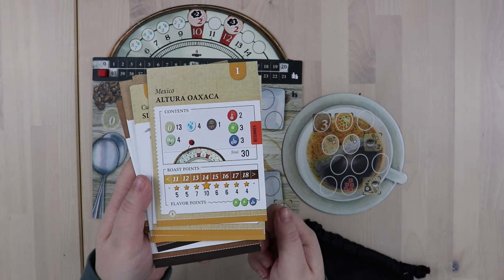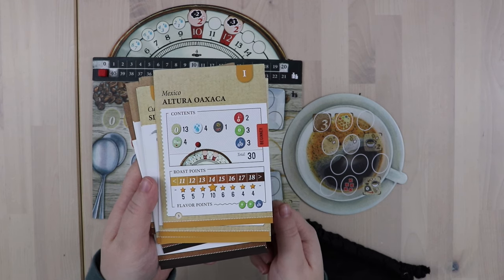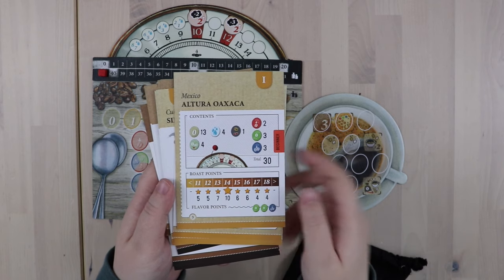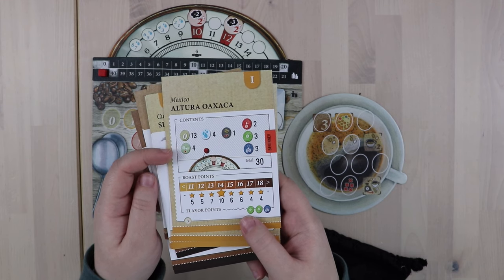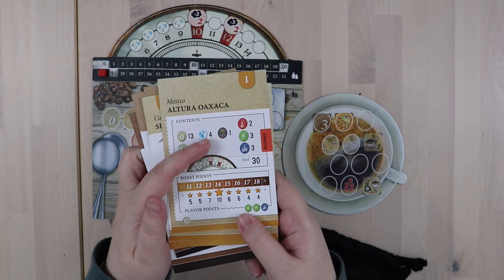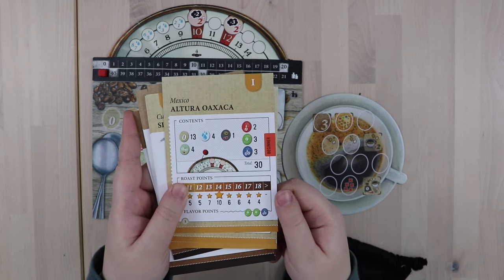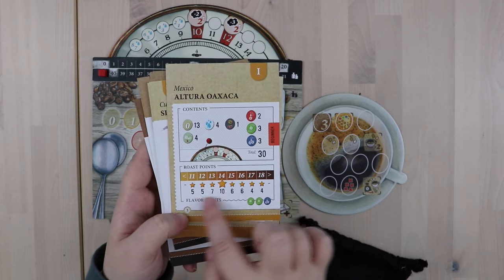For example, if I'm choosing to go for the Altura Oaxaca, this card's going to tell me everything I need to know. The contents of my bag are detailed here, so I know that I need to put in 13 zero level beans, four totally new green beans, four moisture, one bad bean, and then a certain combination of flavor tokens. I also know what kind of point target I'm going for at the end of the game.